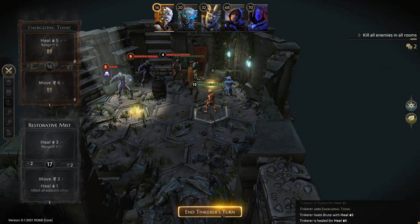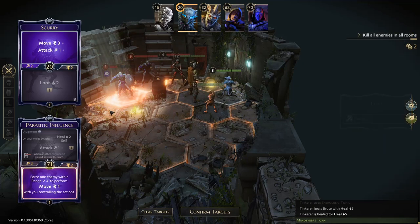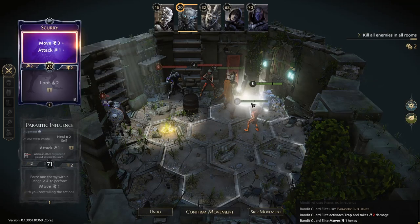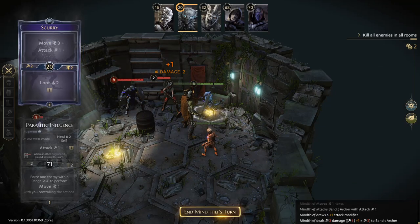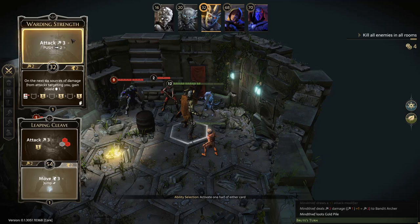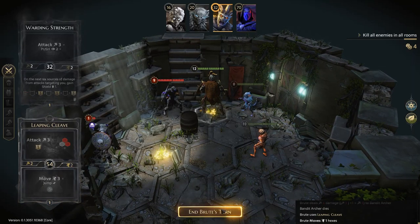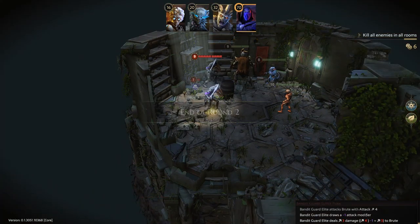We use Parasitic Influence to force an enemy onto a trap — didn't quite kill them but they are poisoned. We move onto the gold and skip the rest. We do two damage on another enemy and confirm the attack. A push has no real effect so we move to the gold pile. Enemies get their go — three damage. End of round, next round begins.